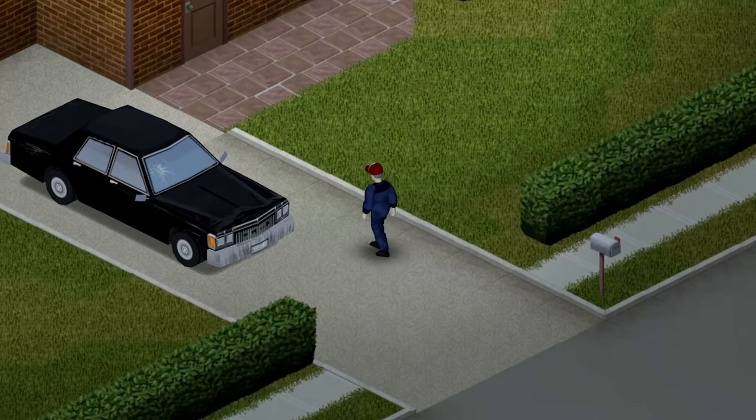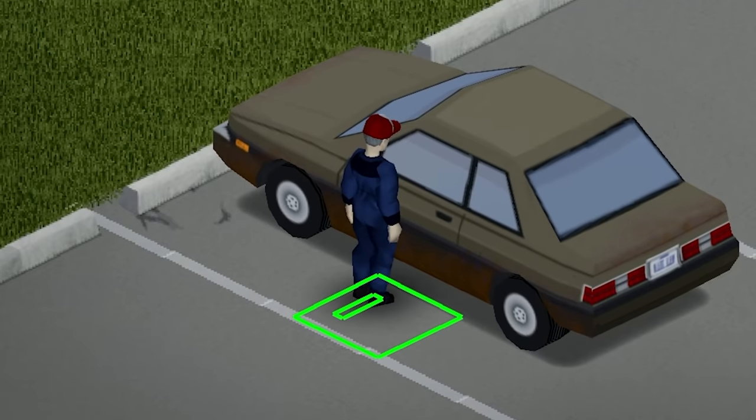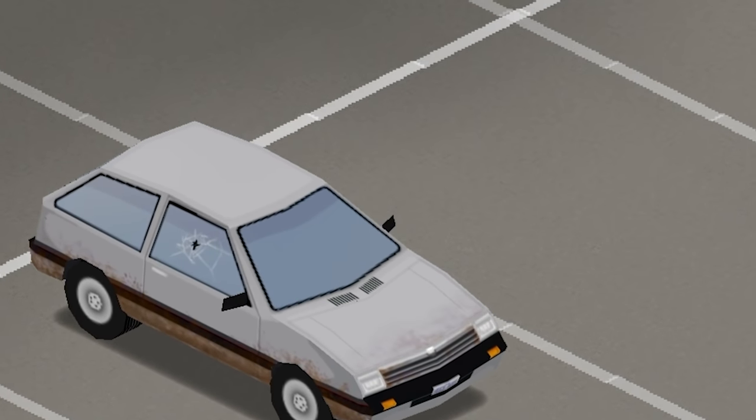You can find cars in parking lots, houses, and on the middle of the road. Just approach a door and press E. If the door isn't locked, you'll be able to enter.